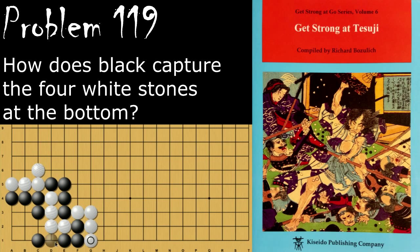If white turns here, black just connects, and likewise just connects. But again, these stones are captured.